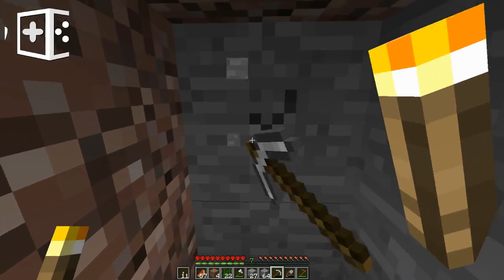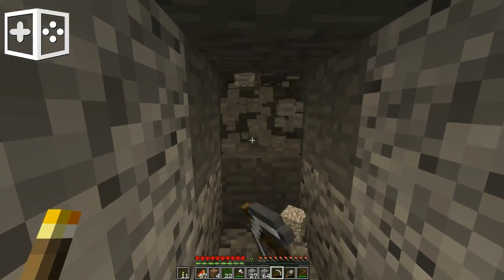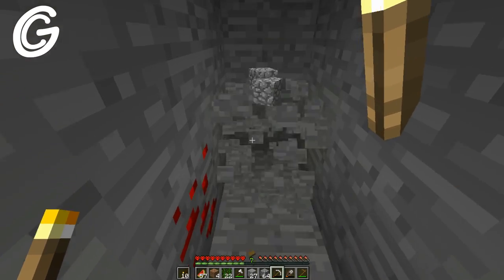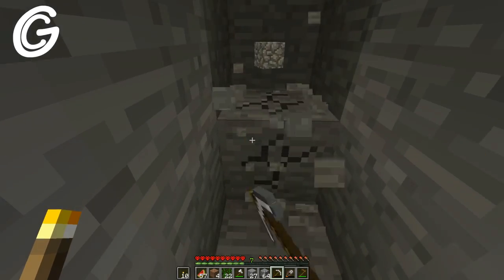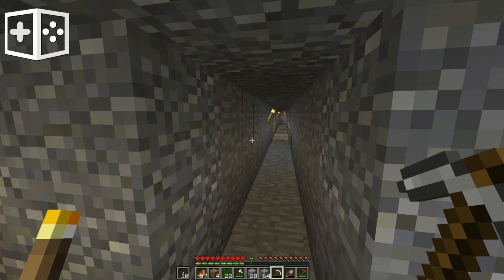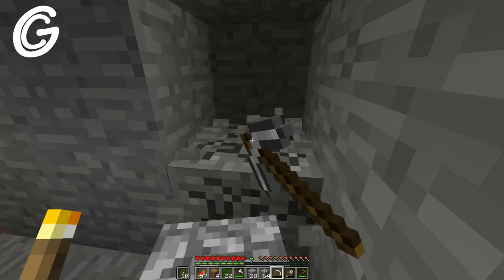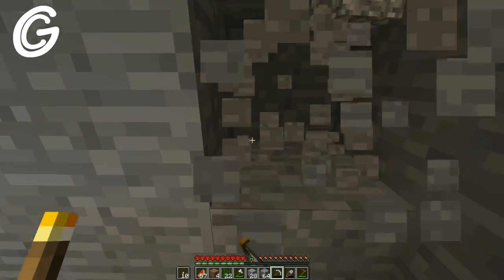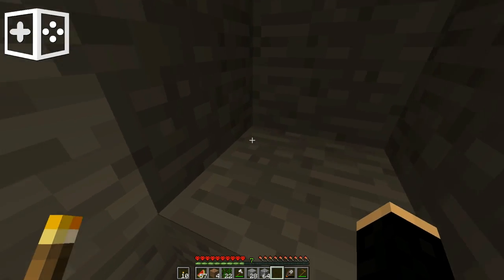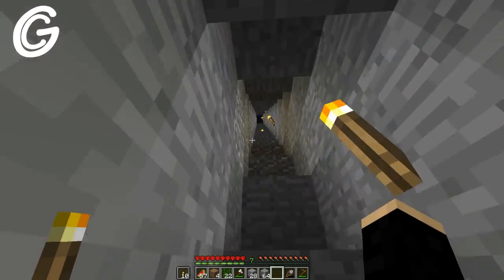Four. So we have choices to make. If I can get five, the choices are very easy. Once we get a fifth diamond, that makes it very simple what we do — because we go pickaxe, enchanting table, and we enchant the diamond pick to try to get Fortune. Because then going forward, any other important ores we find, we get multiple of. I try to hold off at five diamonds before going any further.